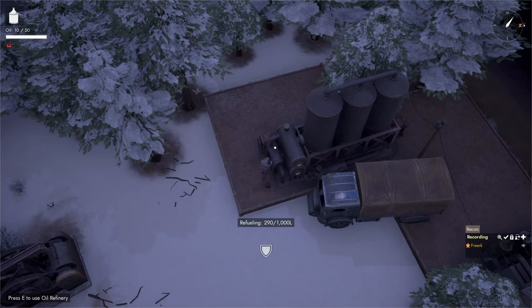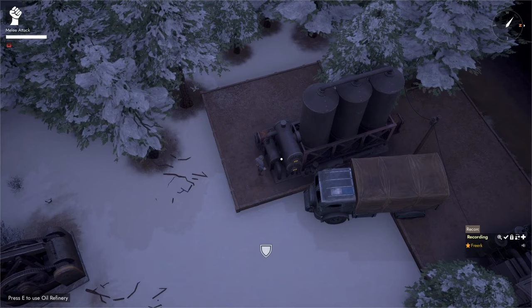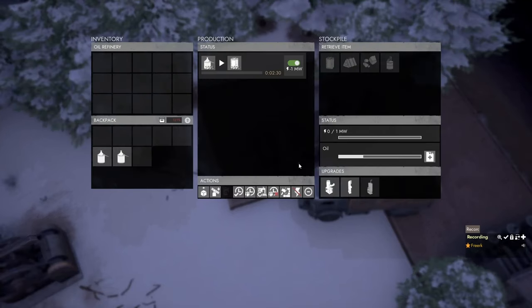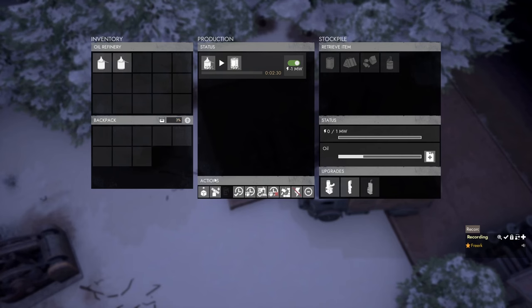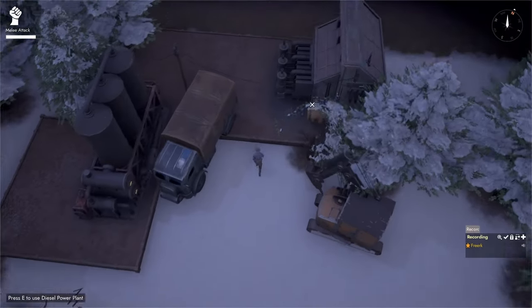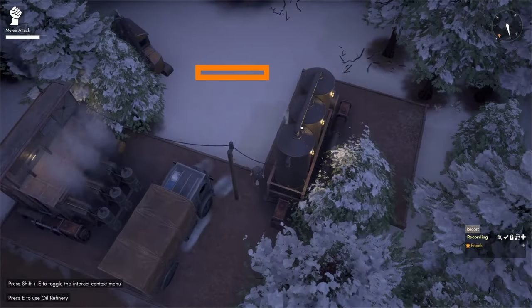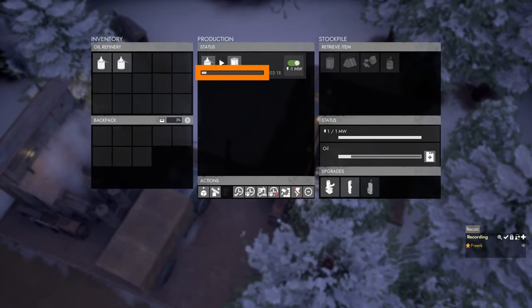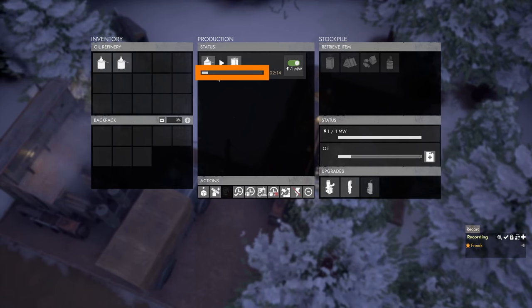The oil refinery recipe uses 150 liters of crude oil to make petrol. We put in 300 liters, which means turning on the power now will make six cans of petrol total. We come to our diesel power plant, press E to open it, and turn it on. Now that our oil refinery is working, we can look in the recipe panel and see that the status bar is moving to the right.